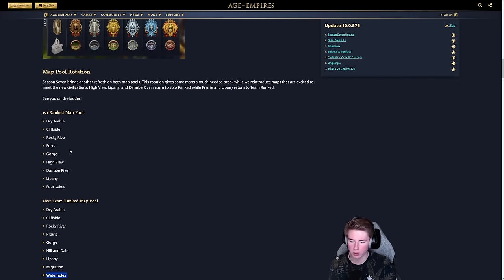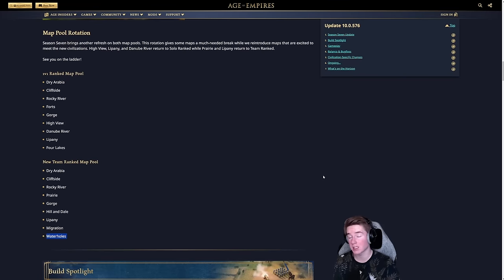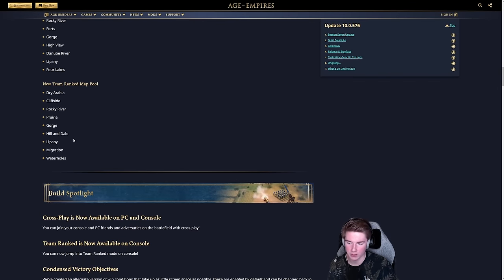If you're not a big fan of water maps, you can be pretty happy because most of these maps are more focused on the land part. The two you have to watch out for are Four Lakes and Danube River — those require water play. For team ranked, Migration and Waterholes can be banned, so the rest are good for land strategies.